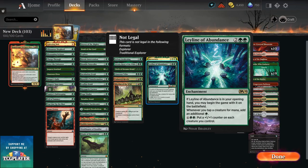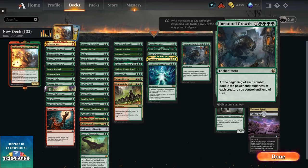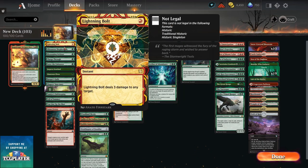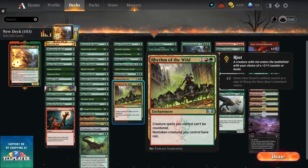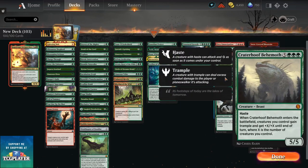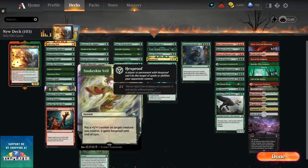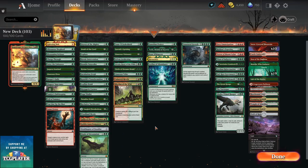You want to put Leyline of Abundance in to give you that extra mana. Unnatural Growth is really great to close out the game. Sylvan Awakening is also a win con, and to keep your things from getting countered, Alisaurus Shepherd and Rhythm of the Wild are really great. Your finishers are obviously Craterhoof Behemoth, Enrax Forerunners, and Fiery Emancipation. And your protection spells like Snakeskin Veil and Ranger's Guile — things like that are just going to be really awesome.